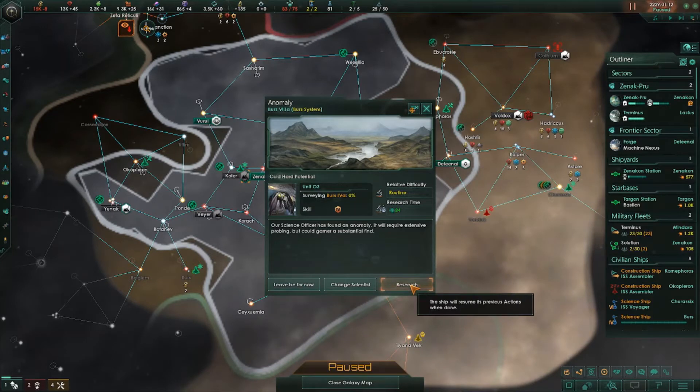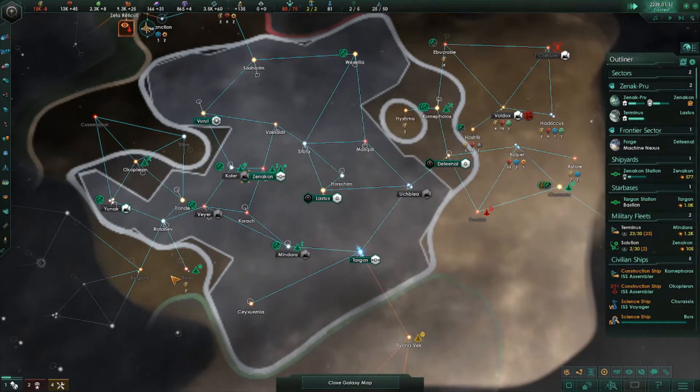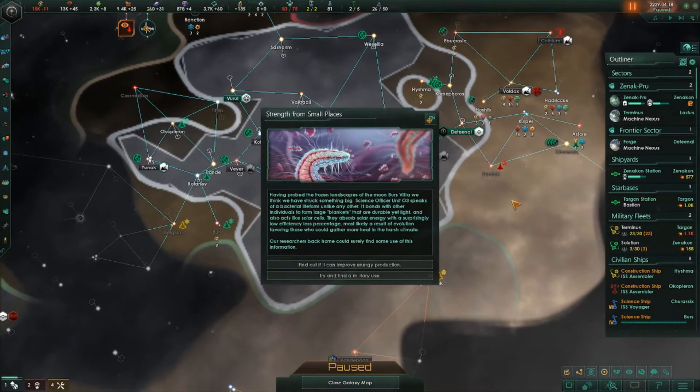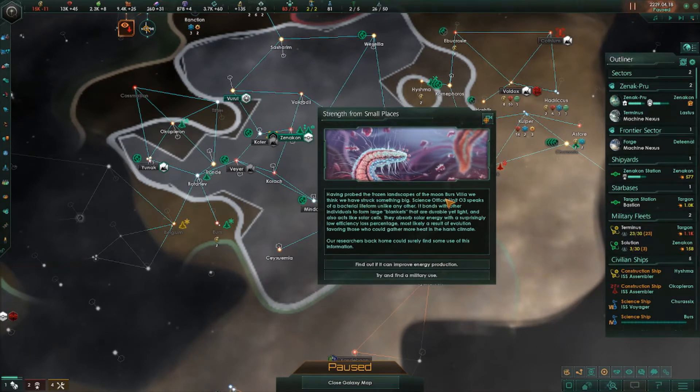Anomalous surface variable detected. Alright, we've got cold hard potential — our science officer has found an anomaly. It will require extensive probing, but it could garner a substantial find. Having probed the frozen landscapes of the moon Burrs 8A, we think we have struck something big. Science officer unit O3 speaks of a bacterial life form unlike any other. It bonds with other individuals to form large blankets that are durable yet light, and also acts like solar cells.